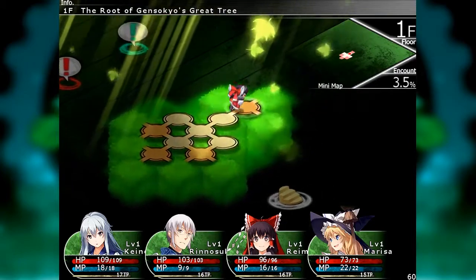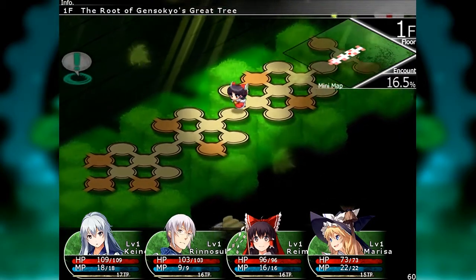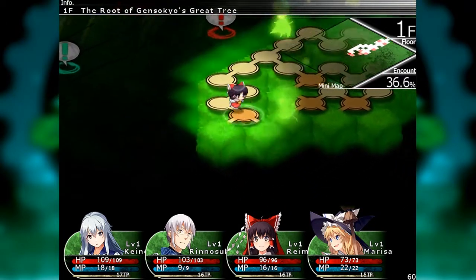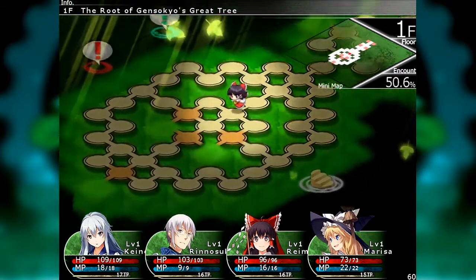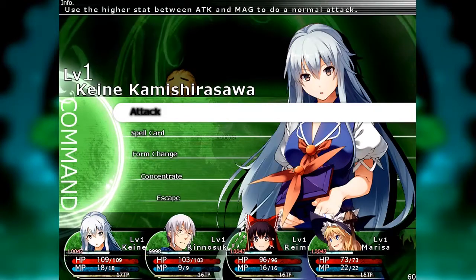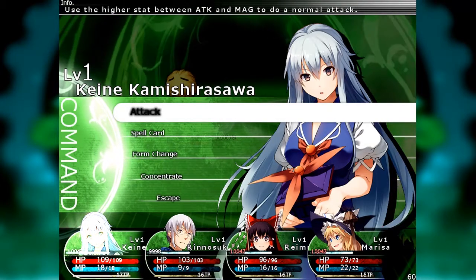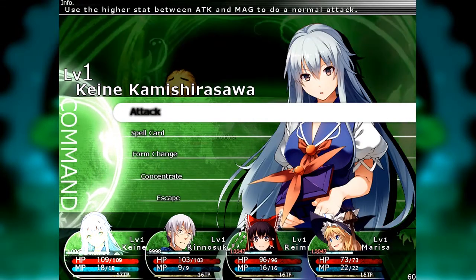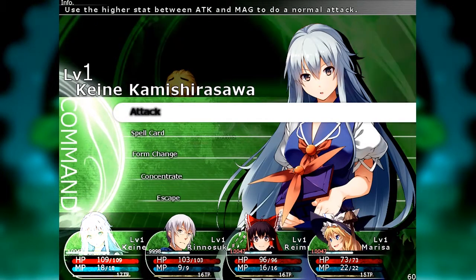Basically all you do in this game is go around the map, move, and unlock circles — just keep opening them circles. It's like a bag of Doritos. Here we have a battle, and in battle, characters go and get a turn when their ATB gauge hits 10,000. Sometimes a lot of characters hit 10,000 at once — I assume it gives priority to whatever is first in its data.